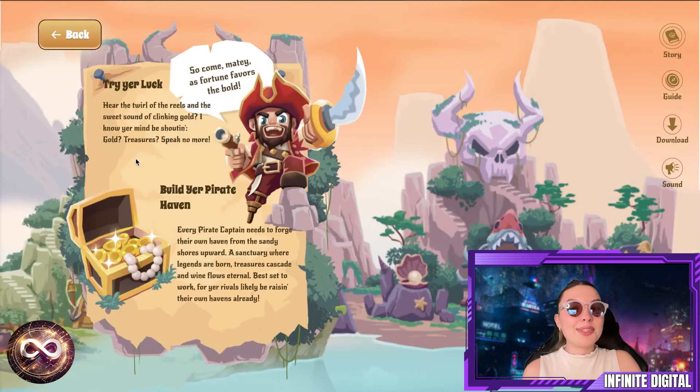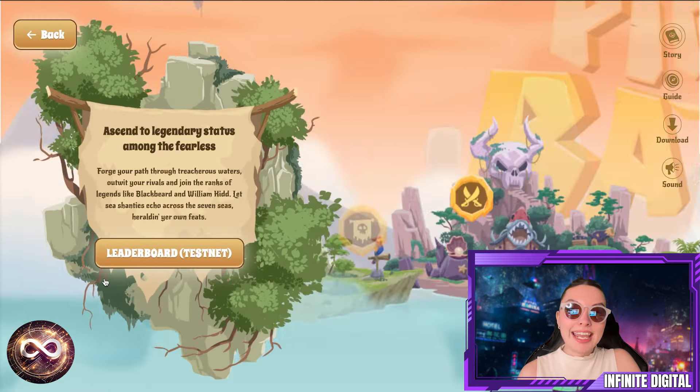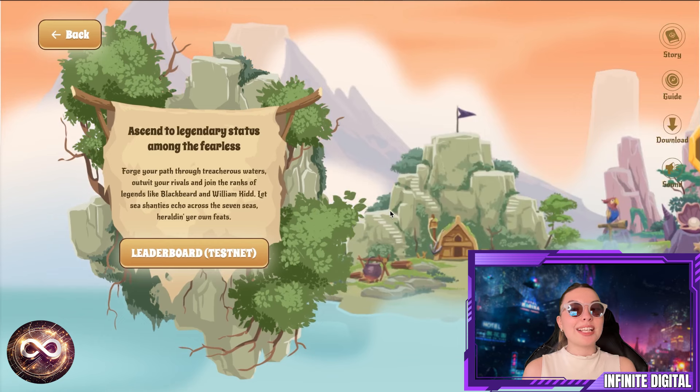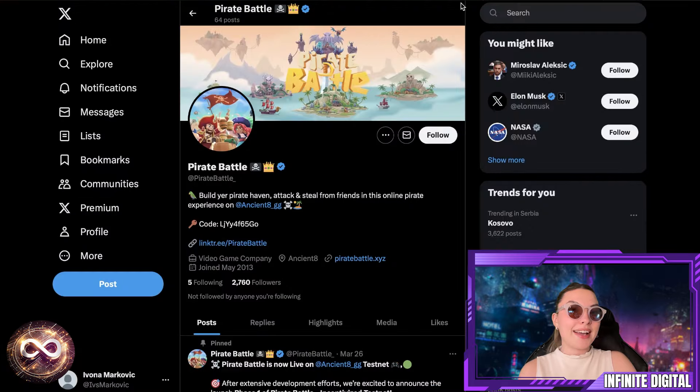Last but not least, there's a little pirate over here telling you to come aboard, as fortune favors the bold. Try your luck, build your pirate haven, get into epic battles, and become the Pirate King. You can ascend to legendary status among the fearless. On the far left side is the leaderboard and the testnet, which you can see right here. You guys can definitely be up there amongst the best, but you do need to join them on their X profile as well.